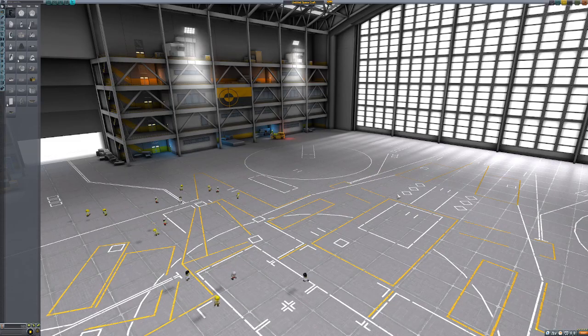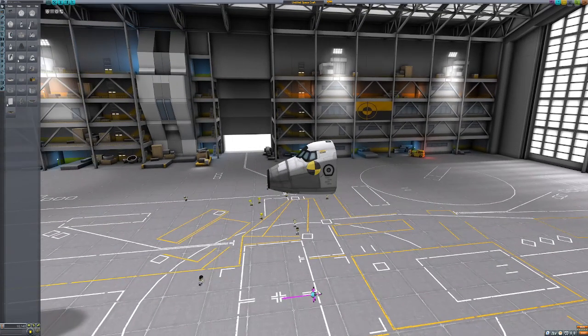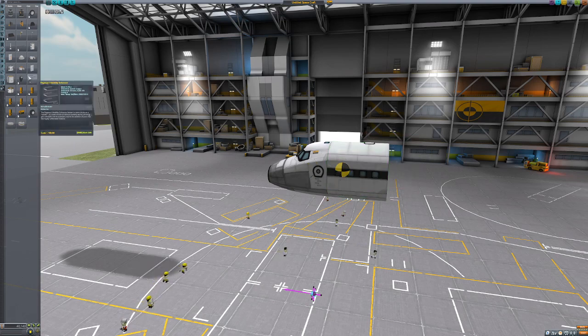Hello everyone, Loganator here, and welcome back to Kerbal Space Program. Our mission for this episode will be similar to our last video — to build the biggest possible airplane this time instead of a rocket. In terms of the build indicators, this tool will help us know the center of mass, lift, and thrust, because things work a little differently when you're flying with wings.